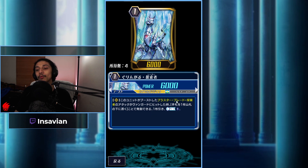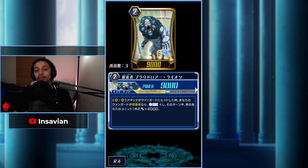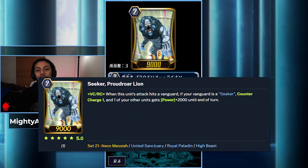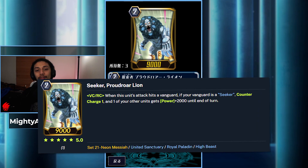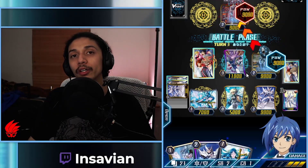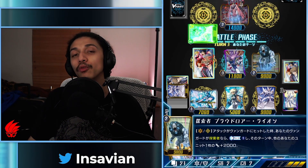We kept this grade one but only two of them because we have better means of counter charging. However, if there's a column with Blasted Blade Seeker — which is most likely going to be our legion boost unit — it'll do exactly what it needs to do. New unit: Seeker Proud Roar Lion. Vanguard or rear guard — when this unit attacks and hits a vanguard, if your vanguard is a seeker, counter charge one. When your units gain 2000 power at end of turn.